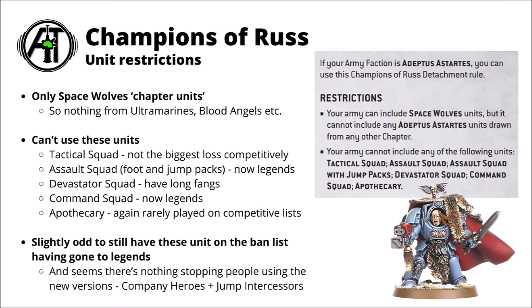Moving into the unique Champions of Russ detachment, compared with most other Divergent chapter detachments there are a few more restrictions. There's a standard thing that you can only take Space Wolf's unique units — so no Roboute Guilliman, or Marneus Calgar from the Ultramarines, or Death Company from the Blood Angels. It also locks out Tactical and Devastator squads, the Apothecary, and still prohibits Assault squads or Command squads. Competitively speaking, none of those restrictions are actually a big deal, as those units just aren't all that great.